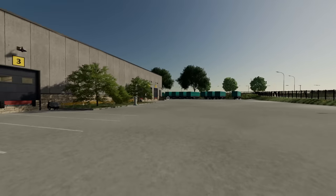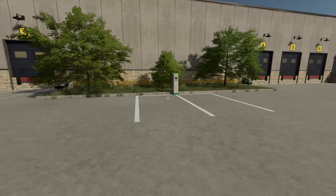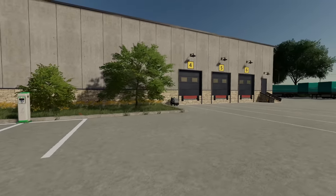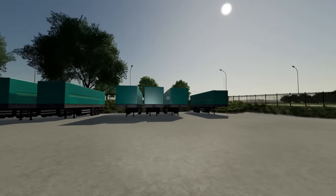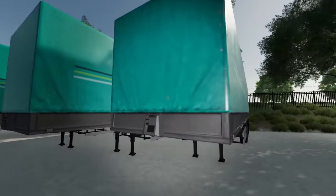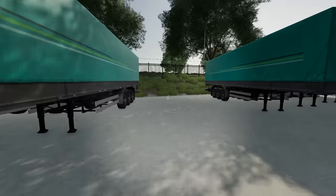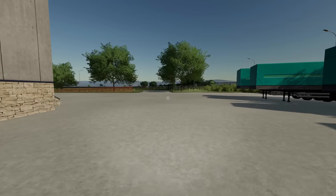Going right here wraps around the building. You've got your front docks here — these two spots are for your yard dog trucks that are electric. You can park one here and one here and they'll charge. Got another set of docks right here along this side. You do have a large trailer parking area — I used a lot of placeables just to fill it in so it would lag less, but I did leave spots open for you to put trailers if you wish.